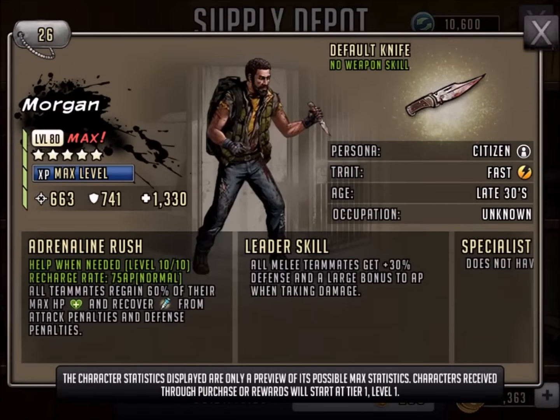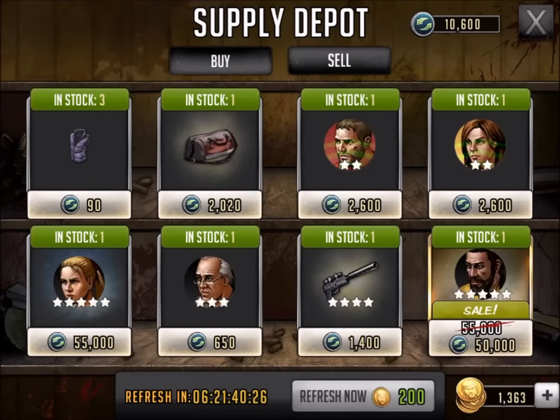And last, we got Morgan. We got the sale from $55,000 to $50,000. Really, Scopely? You're going to save me $5,000? There are people getting stuff for $38,000, so I don't know why my supply depot is always jacked up — and you guys see the video proof. Have you ever seen me in the really low 30s that some people are claiming they get in their supply depot? It's got to change at some point.